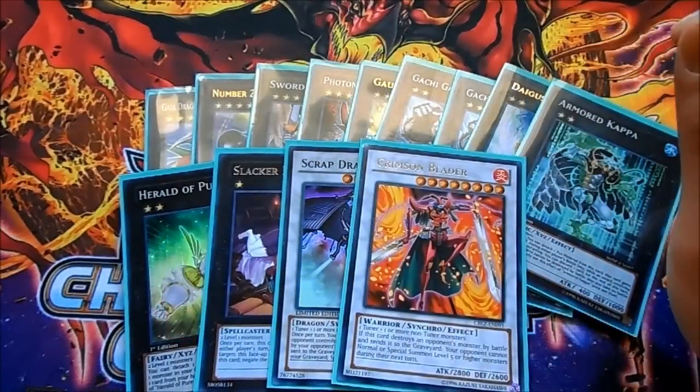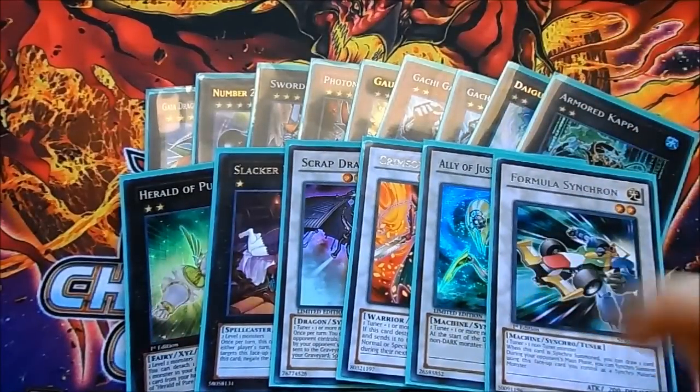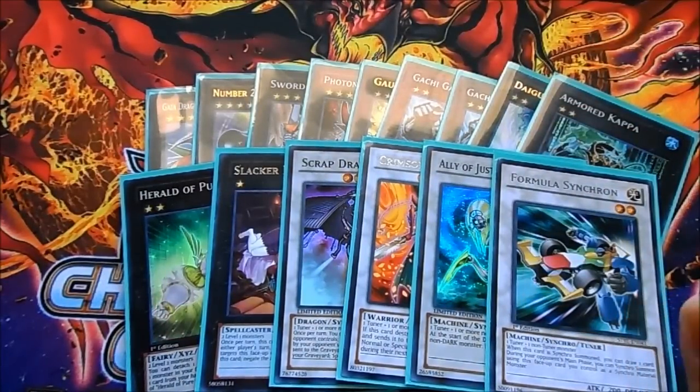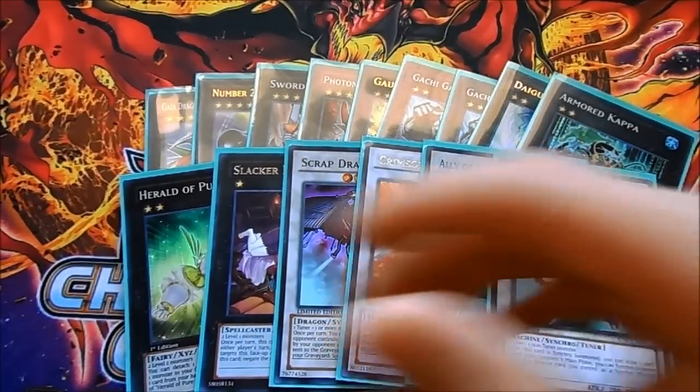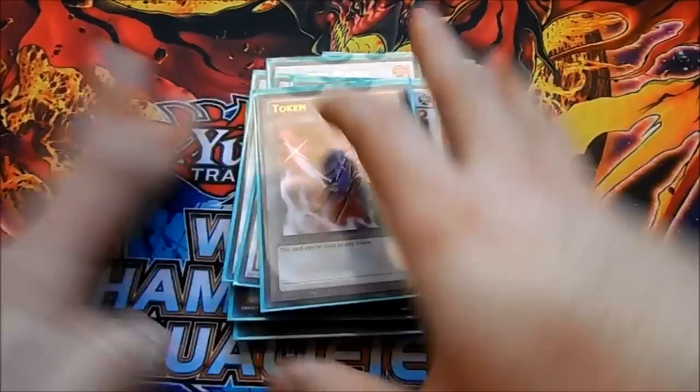Scrap Dragon and Formula Synchron for your Ethic Valor plays. Crimson Blader to shut down your opponent from special summoning. Katastor is a really good card. Formula Synchron is crucial — you need it with Ethic Valor and Treeborn when you have nothing else. One Token for Gorz rounds out the extra deck.